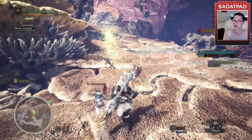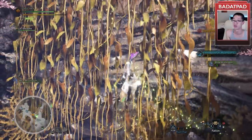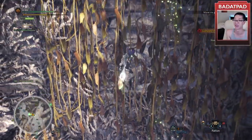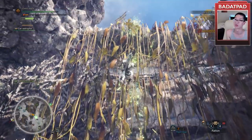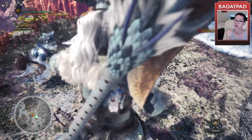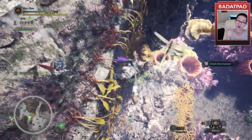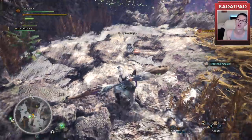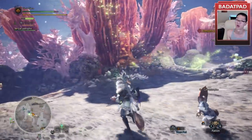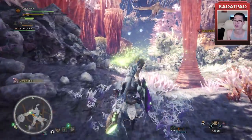I want to kill a Paolumu and see what kind of armor I can get out of it. Because apparently I really do need to get a sharper weapon, or a weapon that keeps its sharpness longer. Very tall cliff here. Where do I go? I just came from here, right? Ugh. Tracker. Hope he doesn't get too much health back — it's probably just sitting around healing. Eating. Must kill.